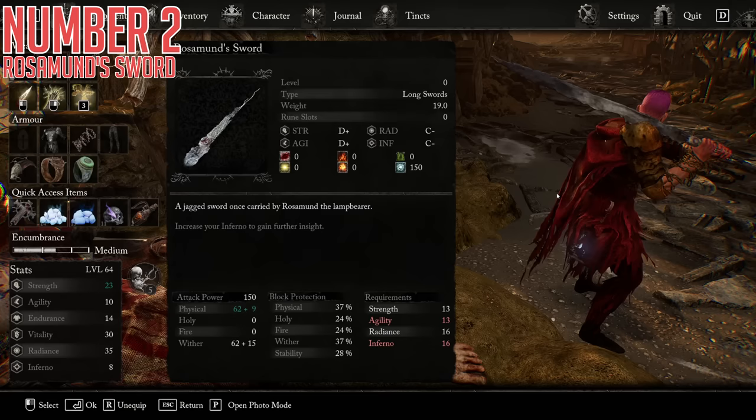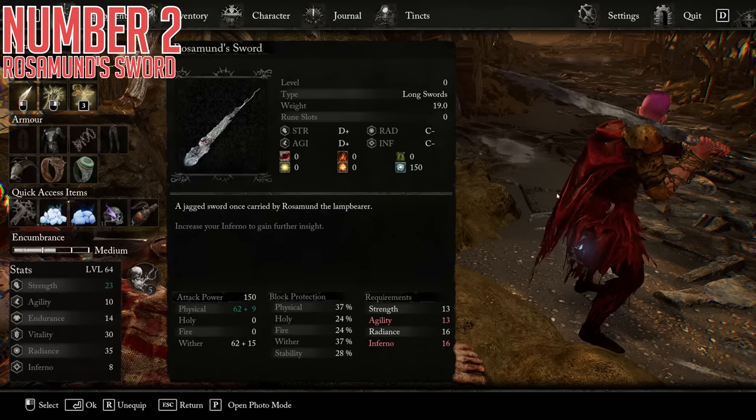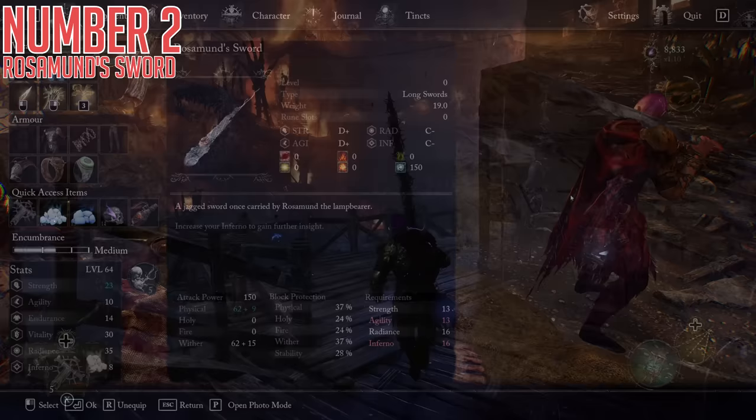Second today is Rosamund's Sword. This is a long sword with quadruple scaling — requiring at least a bit of each: strength, agility, radiance, and inferno. Its main damage is split between physical and wither, and it also has 150 frostbite buildup, which is somewhat unique. The main specialty of this weapon is the concept that you can infinitely level up in this game. Every stat will have a soft cap, but theoretically a weapon with quadruple stat scaling will have the highest cap if you just pump more and more levels into yourself, eventually maxing out all the main stats — quite neat to see as a concept.